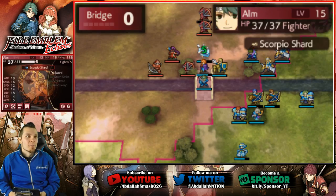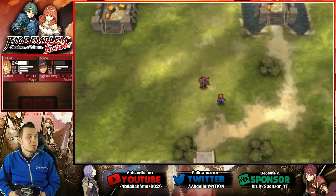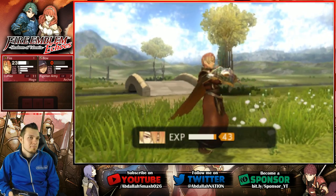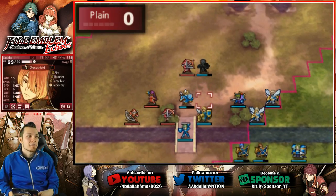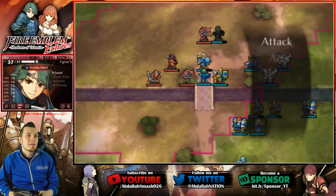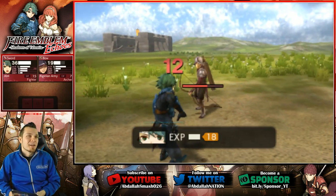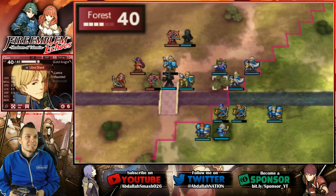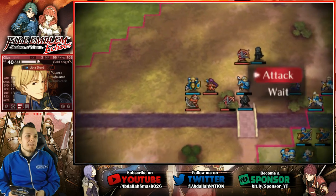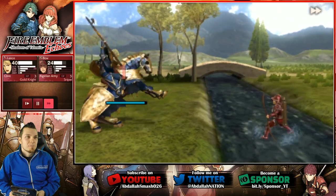I wish that happened on turn one, but we're gonna be okay. Here we go — I need to get this guy with some fire. One damage fire. I'm gonna go for you — one damage. Oh, I should have gone on top. Whatever. If I do this and attack this guy, and then I attack the witch — are you finished? He kinda looks like Python right there.